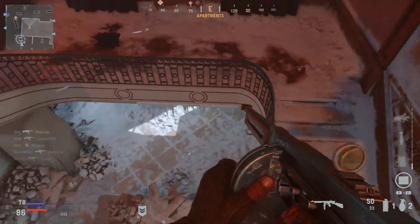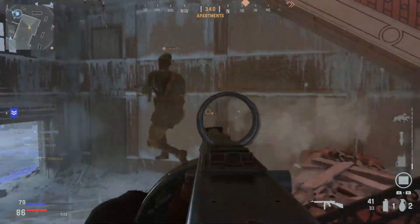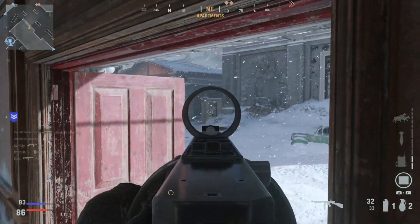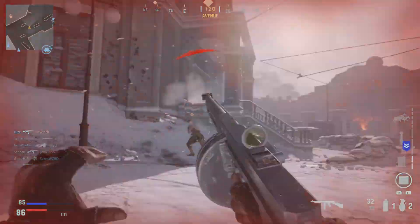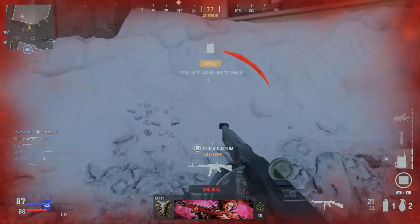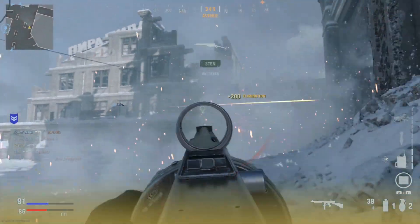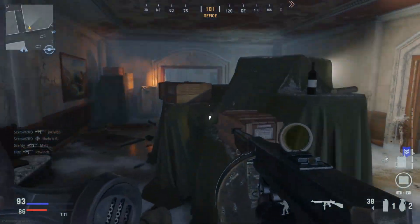The last gun I'll be talking about in this video is the M1928 SMG. This gun is also unlocked at the start and overall it's great for close range gunfights in very busy areas due to its high fire rate, good damage, great mobility, and huge magazine. Though it's not as good as the MP40, I still think that this gun is overall solid to use in Vanguard.